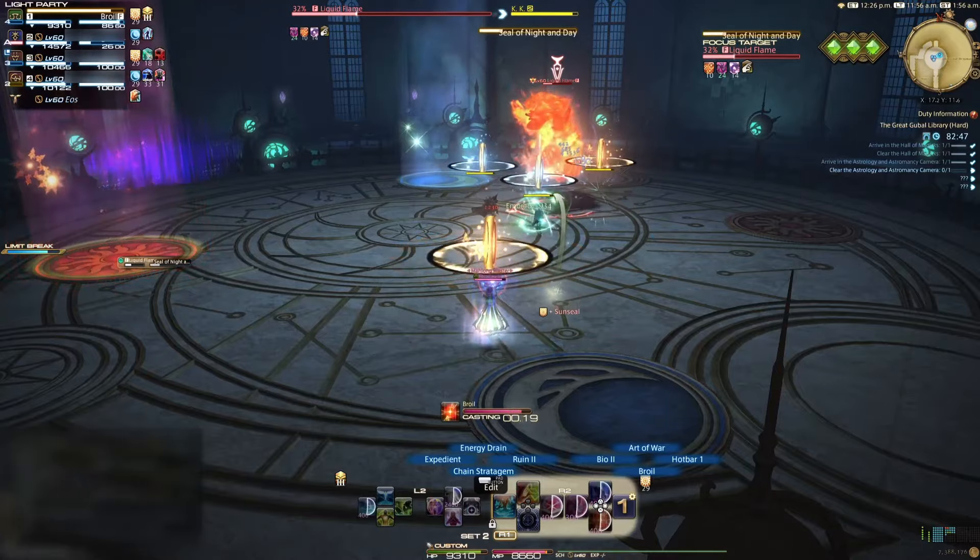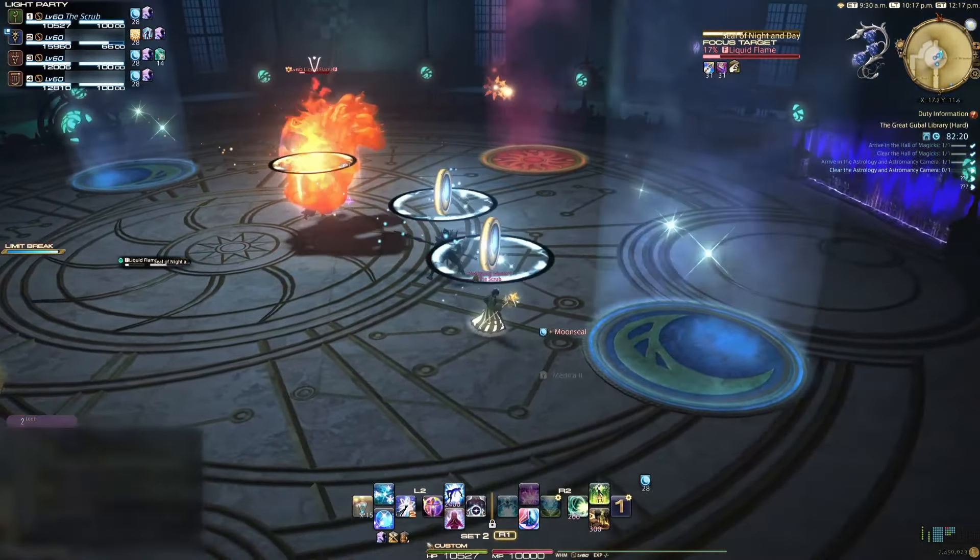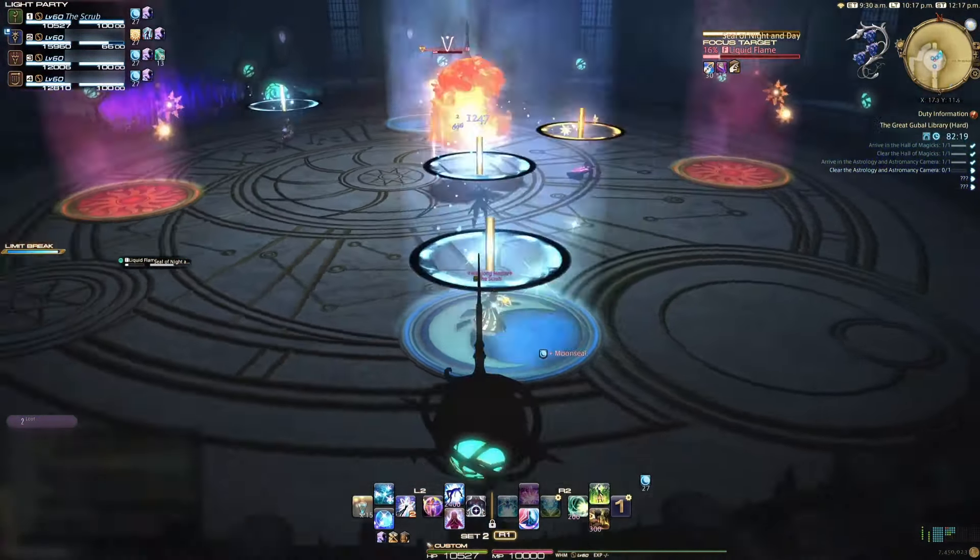Second boss time. This is a boss that will change form. First up is its human form. Searing Wind is a cleaving tank buster. Biblioside is a room-wide AoE. Sea of Flames is a tracking AoE underneath party members — just continue moving around the outside of the arena to dodge them. Slosh is a distance-based single-target attack to a tethered player; the closer you are to the boss, the more damage this move will hit you for.